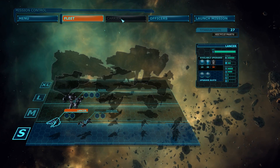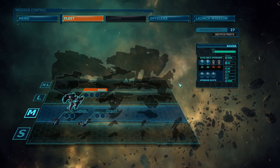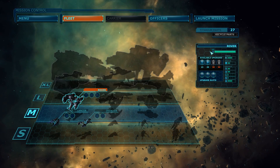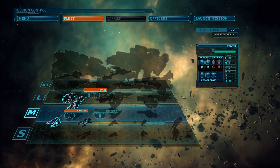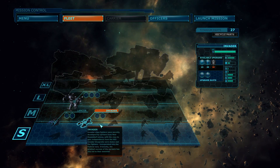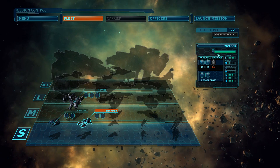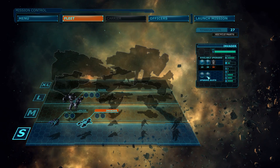It's becoming somewhat more interesting - we have two extra options now: Fleet and Officer. You can now upgrade the spaceships. We only got 27 titanium parts; these cost 15 and 20. You can pick what type of upgrade you want from the menu, but you have only two slots available.